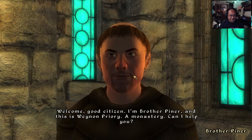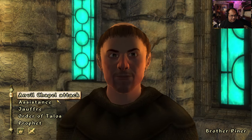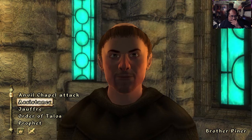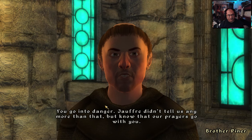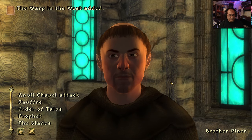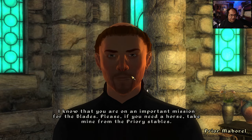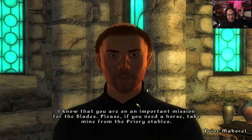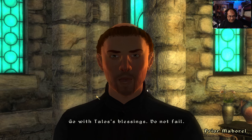Brother Piner welcomes me. I tell him I'm on a quest Joffrey has given me and ask for assistance. He gives me one of the books he saved from his Blade training — our prayers go with you. Then another friar overhears and says: if you need a horse, take mine. I thank thee — that is very generous. Go with Talos's blessings. Do not fail.